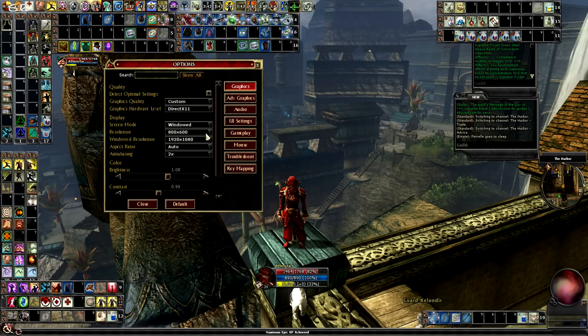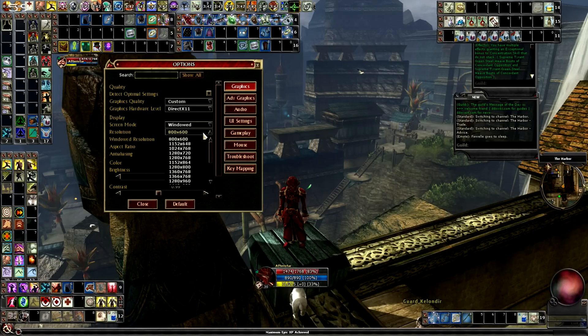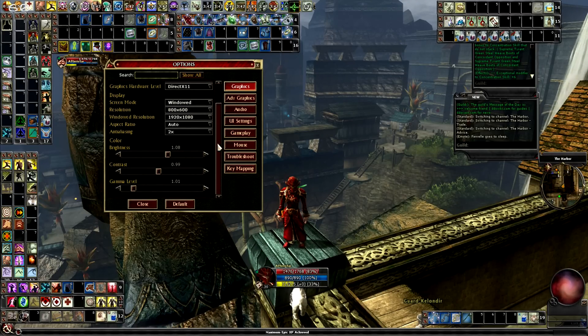Resolution is important if you want to tweak for better frame rate and better performance. Of course, if you set the lowest resolution you will have the best frames and performance, and the game will also load faster. If you put it on a high resolution, everything will be slower. Anti-aliasing you don't really need to turn on unless your system can handle it.